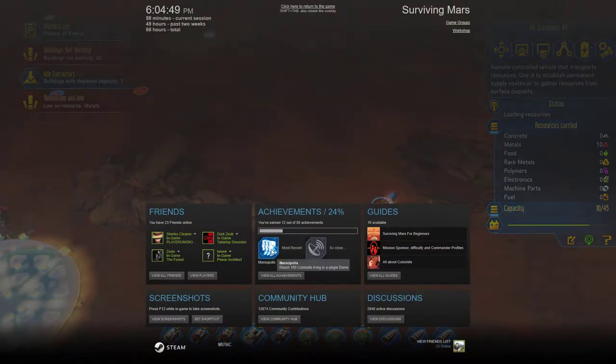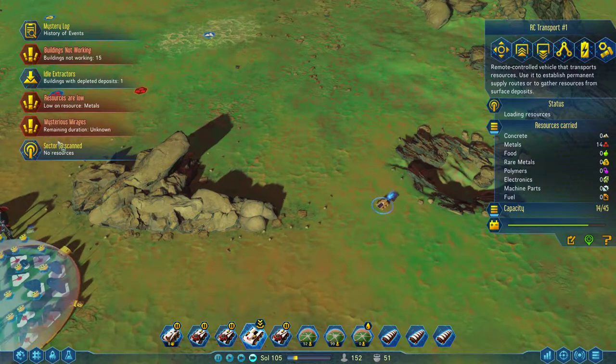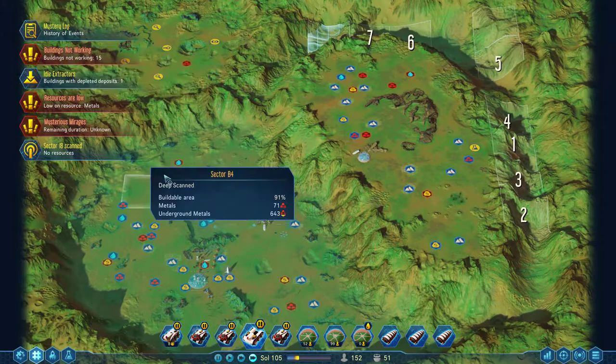Achievement: Marsopolis! That's an achievement for reaching 100 colonists living in a single dome. Okay, we did it — I'm not sure what it's worth, but we did it.